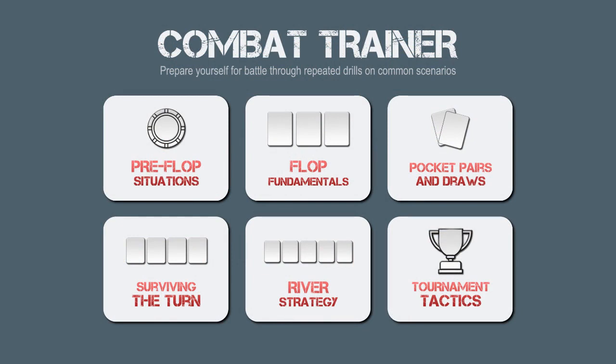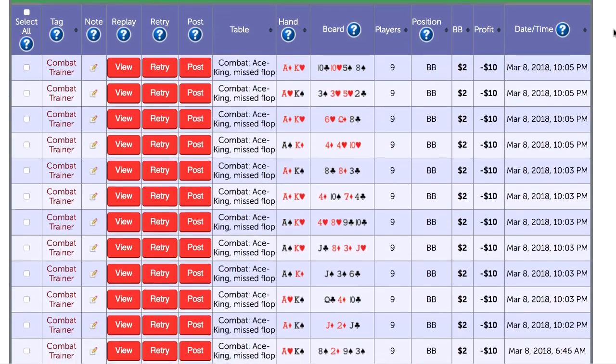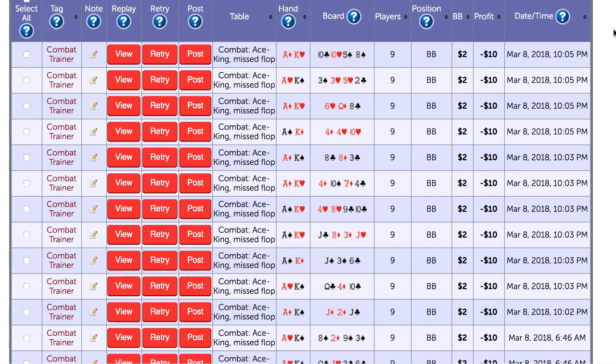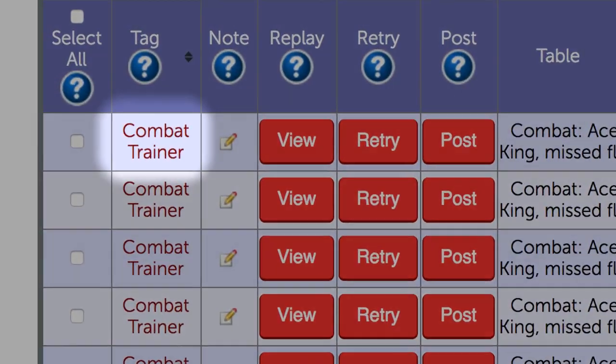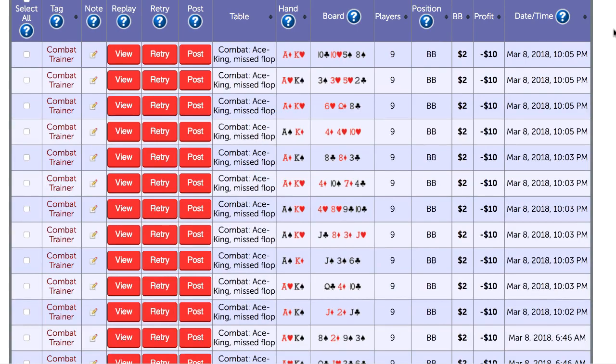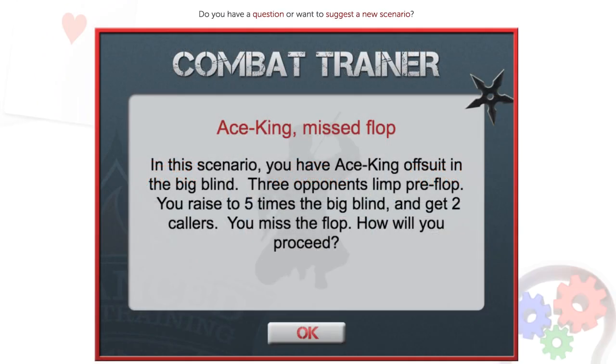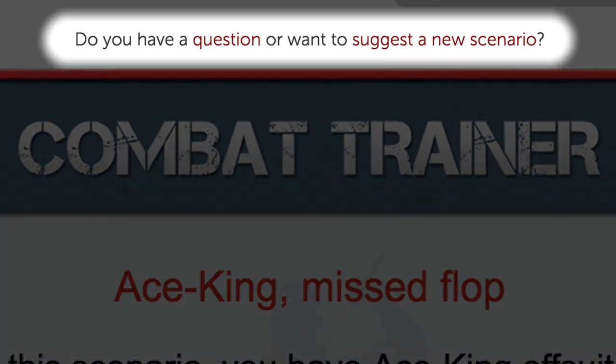Finally, are all these hands played in the Combat Trainer saved to your database? Yes, they are. In fact, you can see them all right over on your My Saved Hands page. Notice, though, that all these hands are marked "combat trainer," and since they were all played in a fixed scenario, they will not affect your overall statistics in your reports. We'll be adding more and more scenarios as time goes on. If you have an idea for any new scenarios you'd like us to make, or any other questions, you can use this link here, which will take you to our community forum where you can post your suggestions or questions.